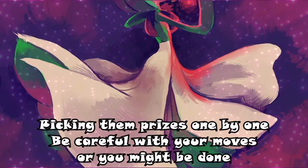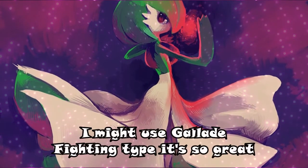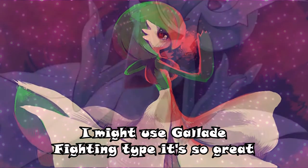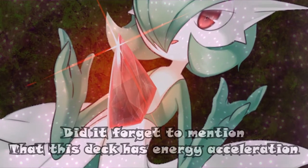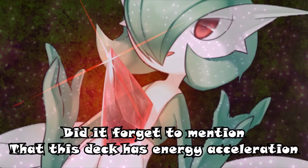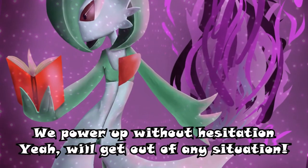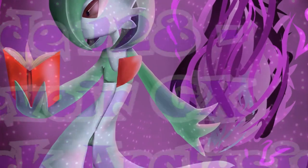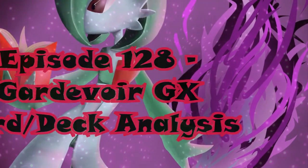Starting as the weak Ralts, I evolve and take off, picking up prizes one by one. Be careful with your moves or you might be done. I might use Gallade, Fighting type - that's so great. One DCE and then it's done. Did I forget to mention that this deck has energy acceleration? We power up without hesitation. Yeah, we will get out of any situation. Boom! God of War GX shows its face and it's good!